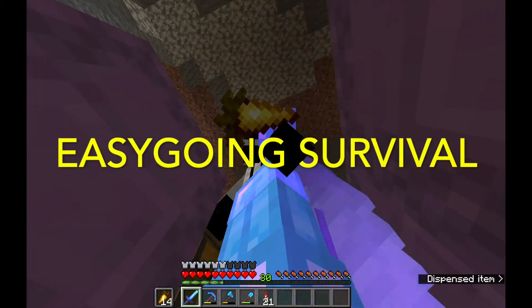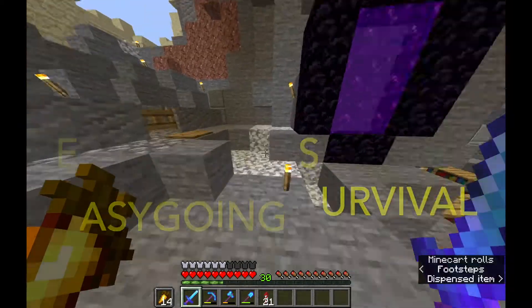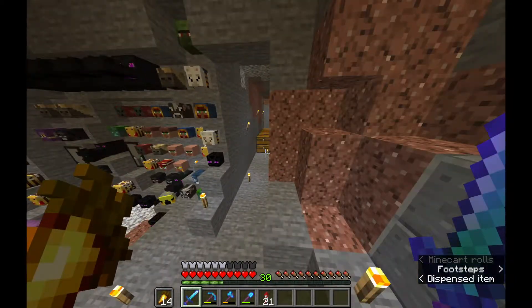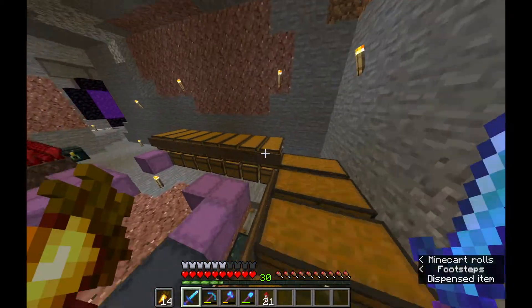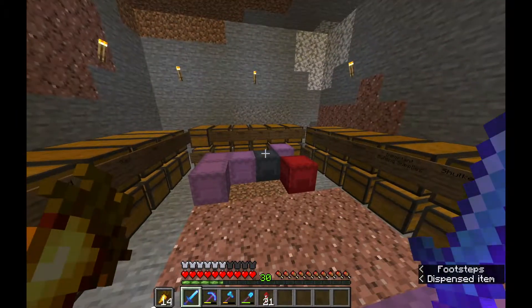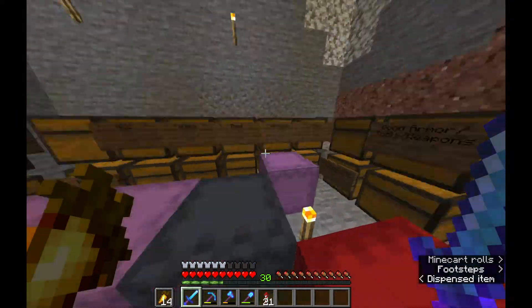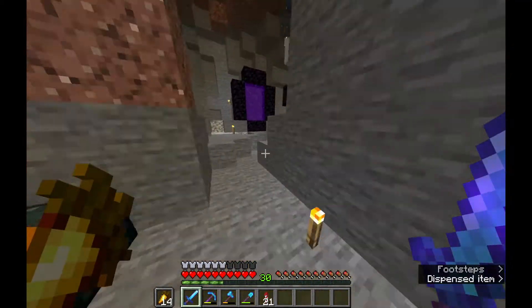Hello, EasygoingMC back with another episode of Easygoing Survival. I think we're on episode 13 — scary 13. It works well actually, because 13 is a Halloween number, and we're building a Halloween-esque farm today. Even though it's not Halloween, it's like June when this video comes out. We're building a witch farm today. Yes, sir. Yes, ma'am — whichever one you prefer.